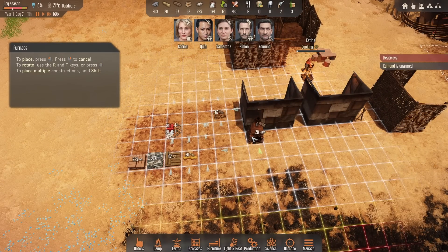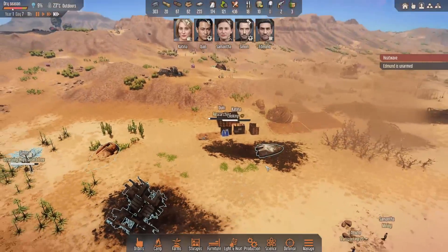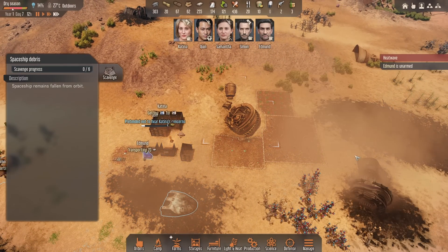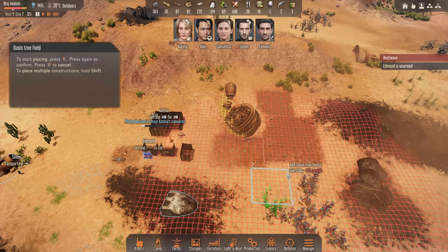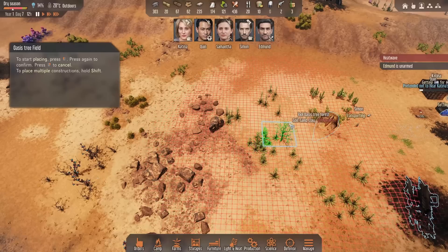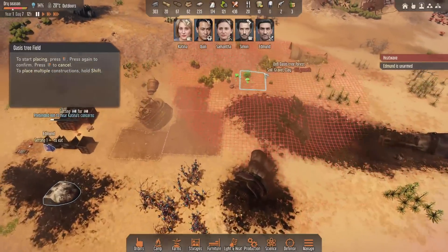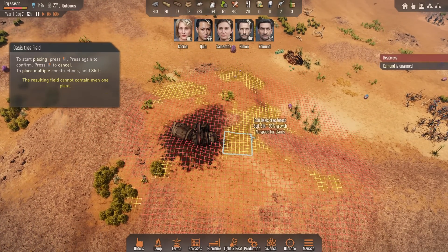We got a juice fruit as well so we should be good. There's our metal refinement - let's get this popping. This is why we need more resources, so we're going to have this close to these here. I'll put these on the back of the beds, two of those, and set those to 200 metal. Simon, we can get some trees down - there's our oasis tree, so we'll get some of those.